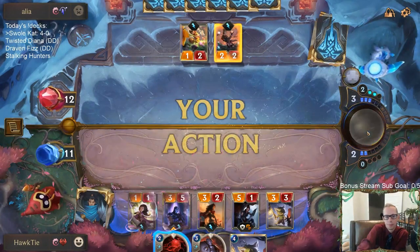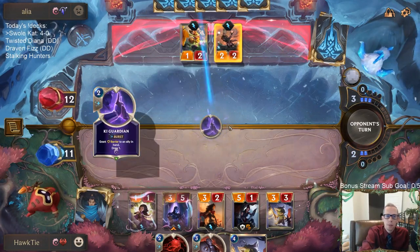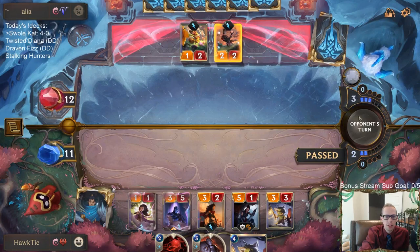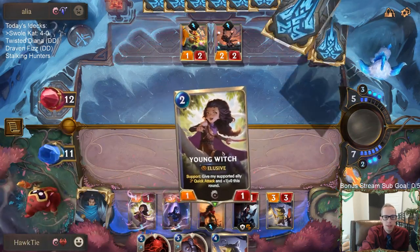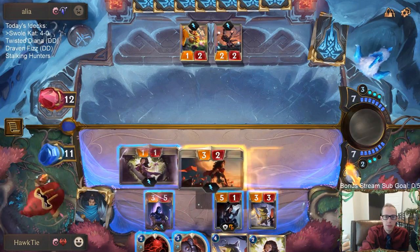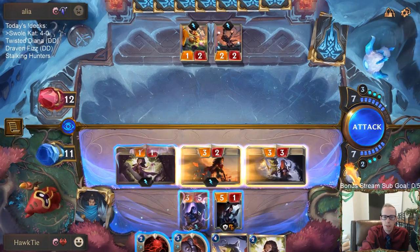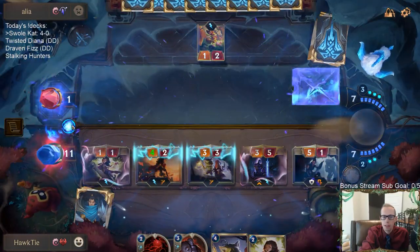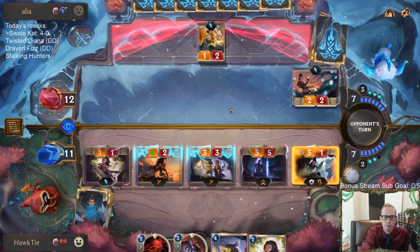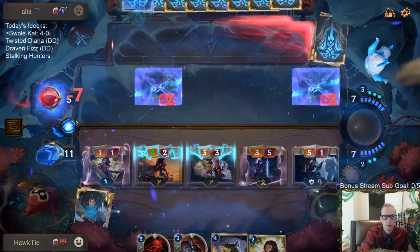Get another spell — I should barrier the Glory Seeker to help stop their barriers. Battering Ram is just not good enough for constructed. There is some synergy for sure but it's too weak and too expensive, very easy to disrupt — unfortunately not good enough. Don't really need to give Shen Quick Attack, give this thing Quick Attack instead. They probably won't have a grant-Elusive card but it's possible. Down to five.